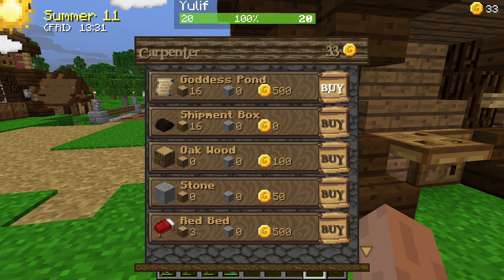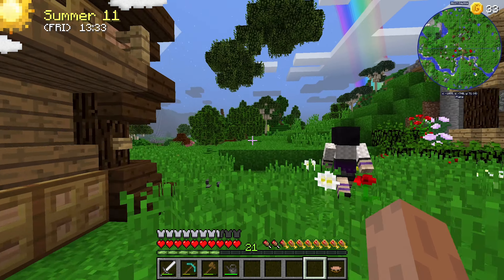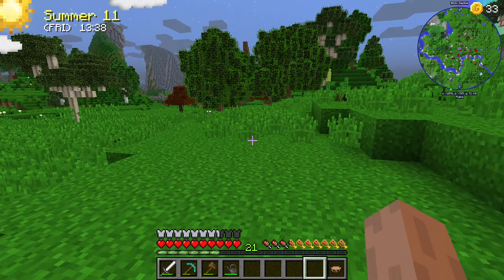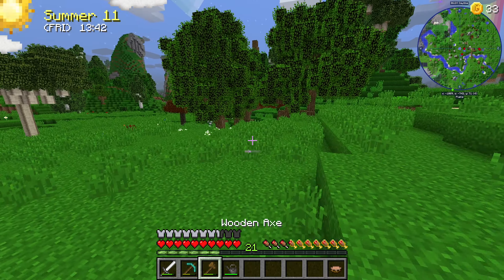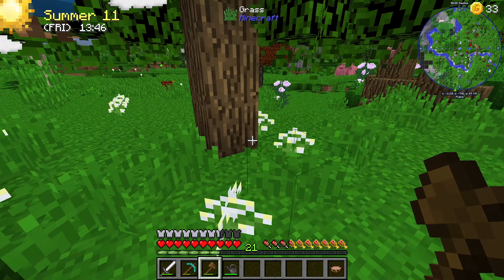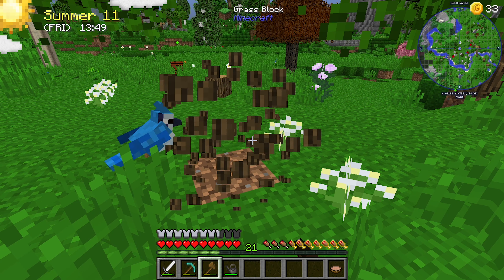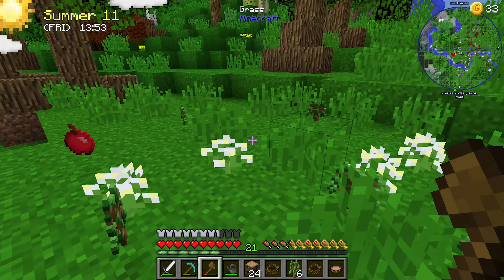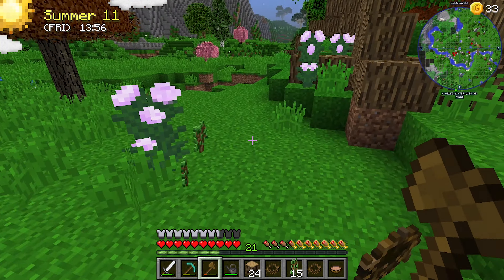So, what do we have now? The Goddess Pond — 16 wood. Do we have 16 wood? No. Can we get 16 wood somewhere? Easily enough. We probably should have brought our bike — just saved us running. We don't have enough money anyway, don't know how much money it wants, but we don't have enough.